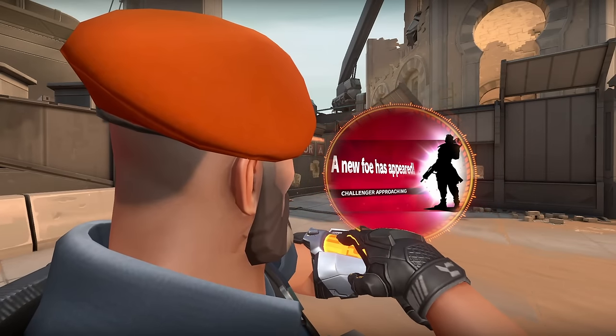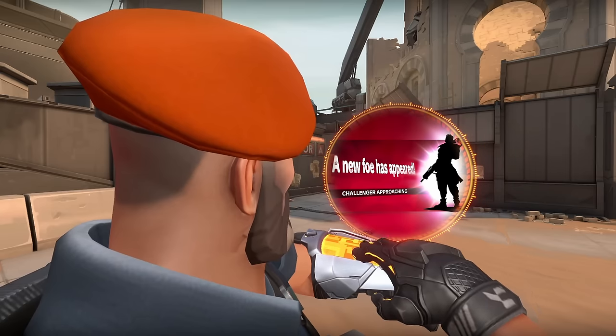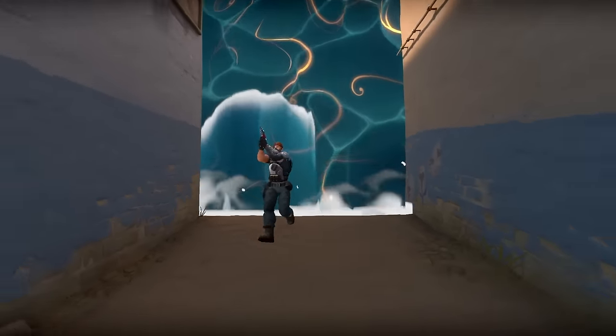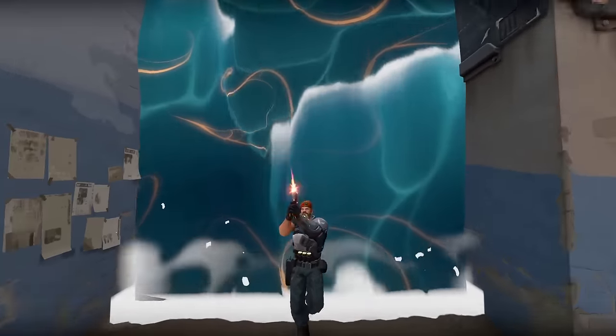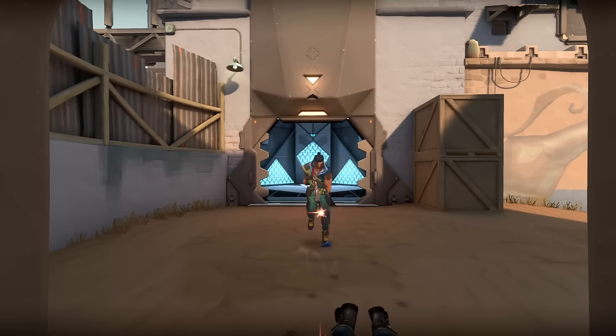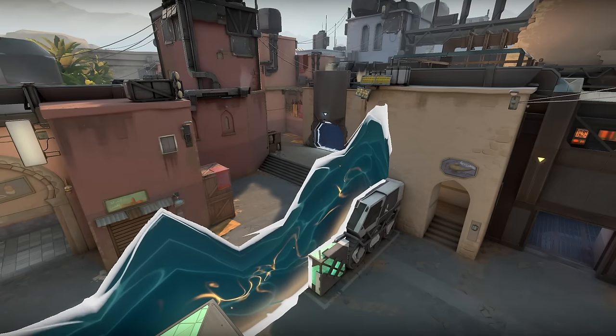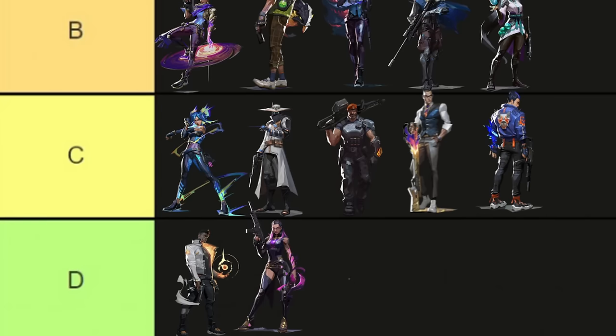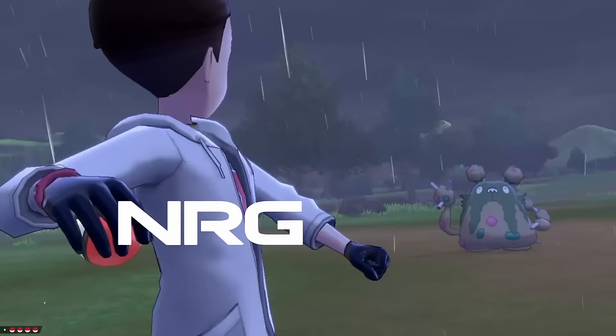Harbor is completely changing the way Bind is played for everybody. Energy have been abusing this agent on this map so much that teams are absolutely frightened to face them here. We've seen Harbor take over Pearl, but I think he's going to hit this map even harder — his walls are oppressive, suffocating, and there's not much you can do about it.